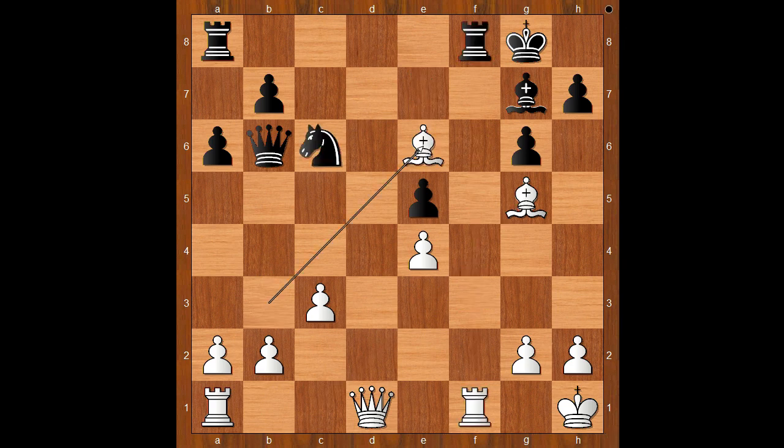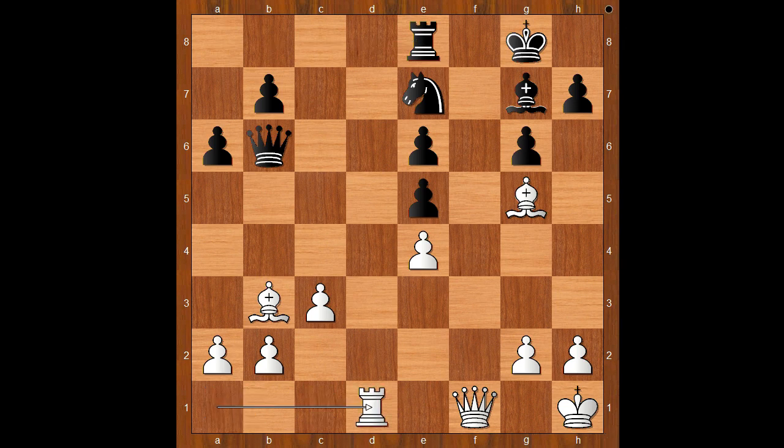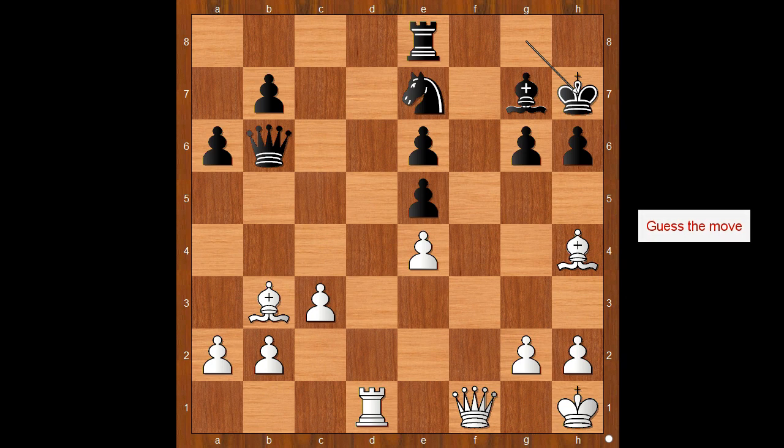Rook to f1 check. If knight to c6, bishop takes on e6, rook takes rook check, queen takes rook, rook to e8 defending the knight, rook to d1 controlling the open file and asking a question, bishop to h4. King to h7 — you normally don't like to play g5, but g5 was better than the move played in the game. King to h7 was played.